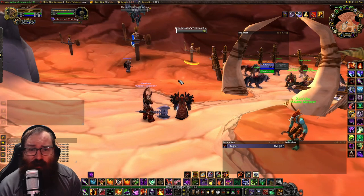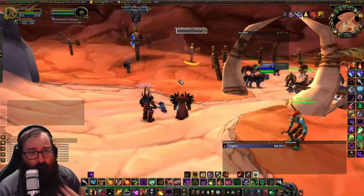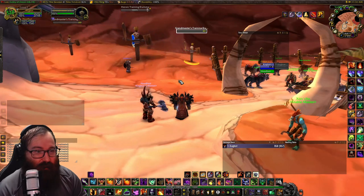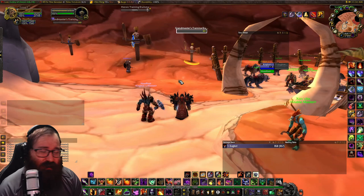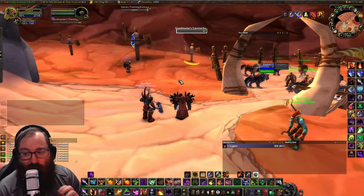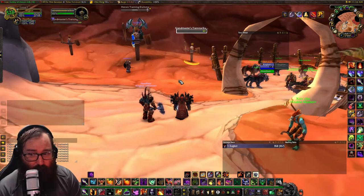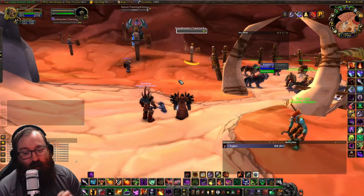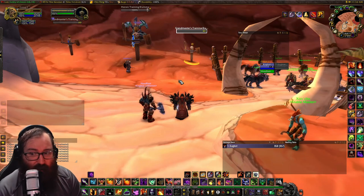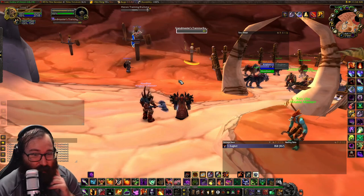Good morning, evening, or afternoon everybody — it's Kaho coming at you with another video. Today I want to follow up the successes of Demonology Warlock and explain Demonic Pact and the intricacies of it, and a lot of the min-maxing things you can do with Demonic Pact. I can proc about a 760 Demonic Pact if everything hits perfectly. While that is very rare, it can happen, and a lot of it is gear dependent.